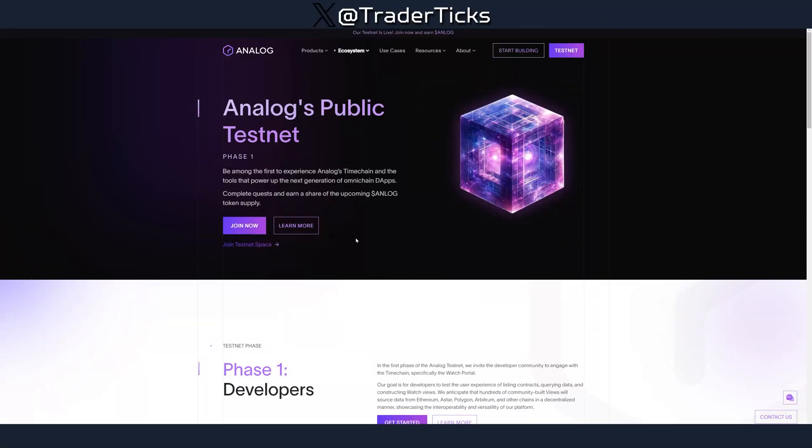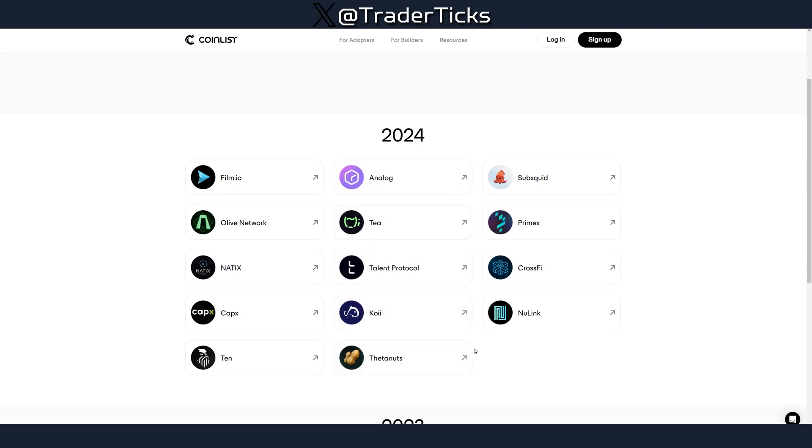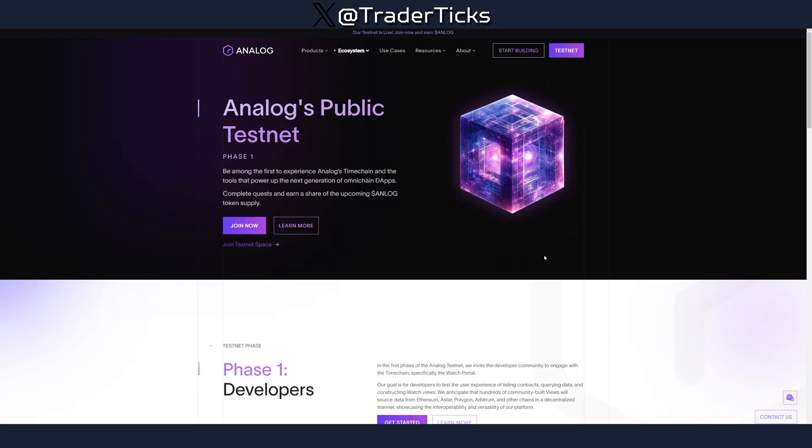Hello guys, here with another one. As you can see, Analog is another farm — they have their testnet live. Analog is one of those cross-chain interoperability protocols built on top of the Substrate SDK. They are also a coinless peak, and we have talked about almost everything on the channel. We have covered Olive, ZetaChain, and in general coinless projects tend to have very good peaks.